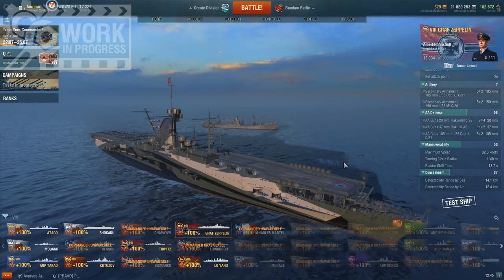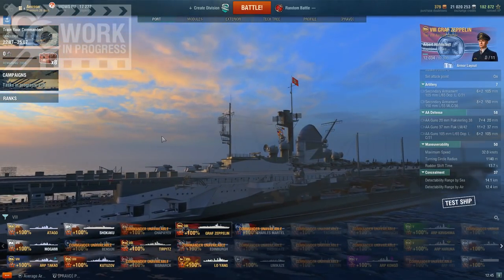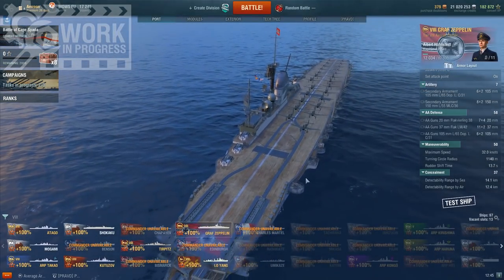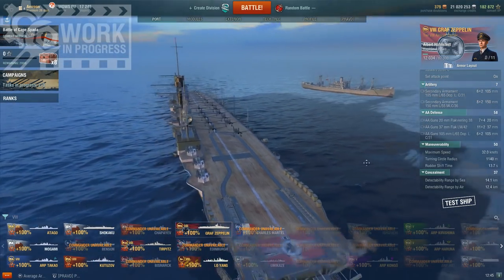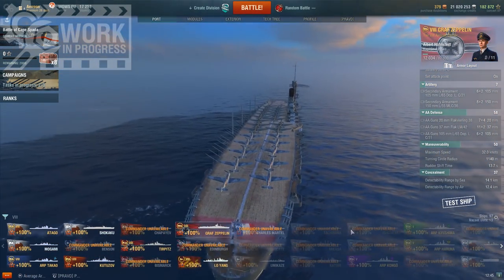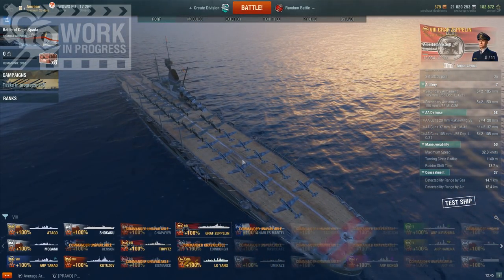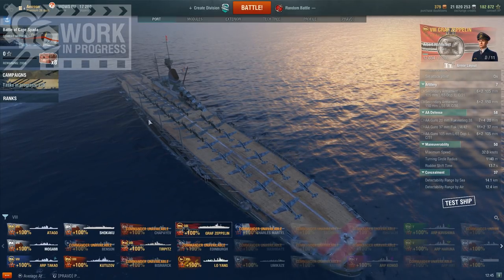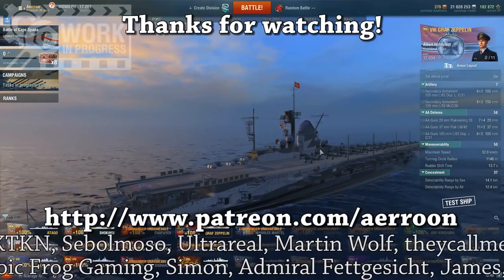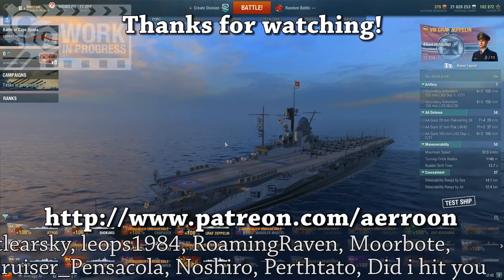So yeah, the Graf Zeppelin. I think she's too strong for random battles. I think that her alpha strike is going to cause too much trouble for players that aren't very, very experienced at the game, and that's going to get her labeled massively overpowered. Especially since at tier 8 there is no Saipan to keep you down with their fighters. So I think that if she doesn't change — which she might, because again, work in progress — she would be a very, very, very powerful carrier for random battles. I hope you guys enjoyed this video, and thank you to my patrons on Patreon for your continued support.